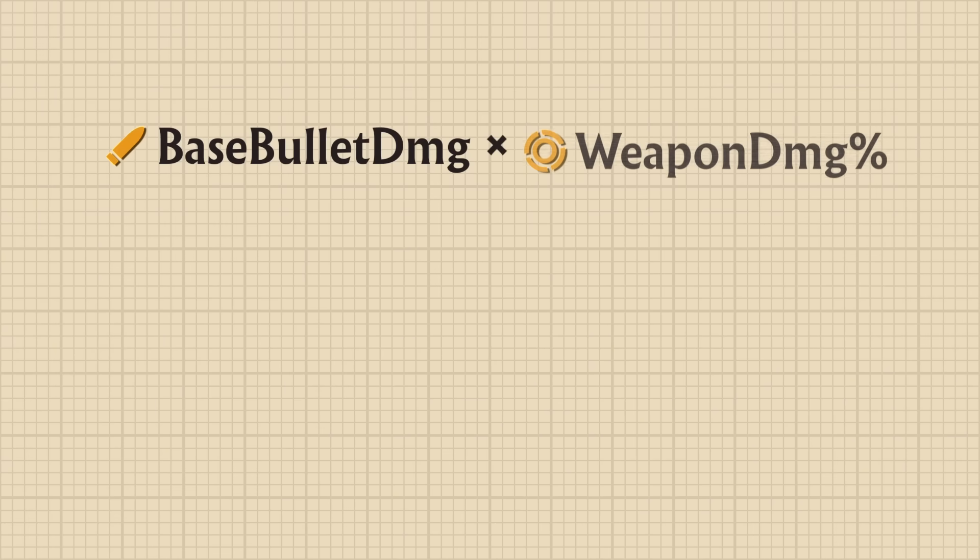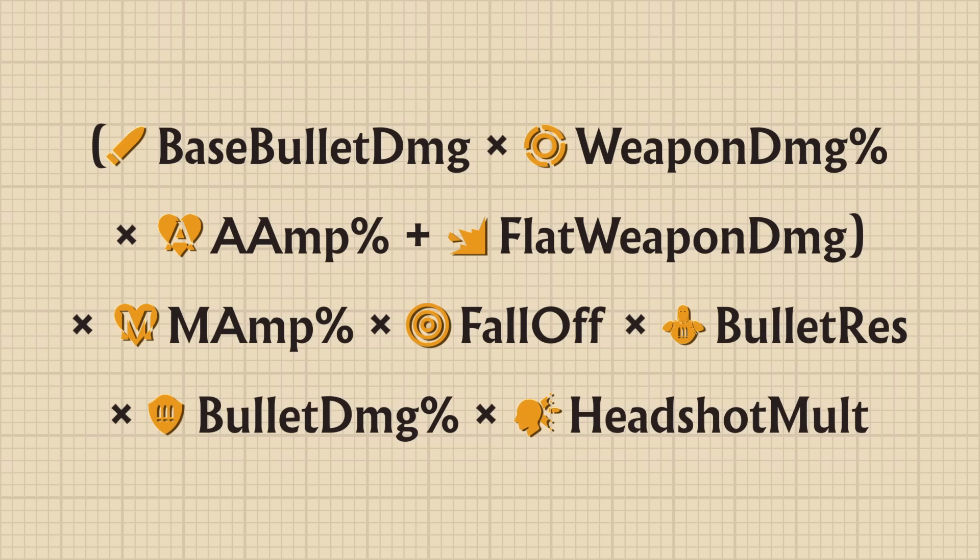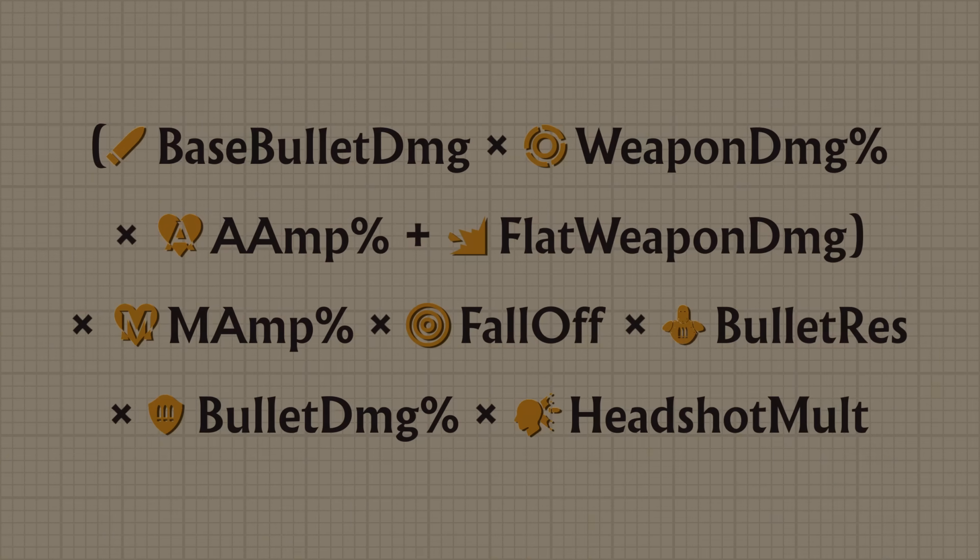To end off the video, here is the updated weapon damage formula. If you have seen my previous video, you may have noticed that I used the term A-Amps instead of damage bonus percent — for future videos, I will continue to use the term A-Amps. I wanted this video to be about weapon damage instances, but while testing I found out about M-Amps, and thought it would be best to go into detail about the different damage amplifiers. Thank you for watching, and please stick around for more Mathematical Yap.